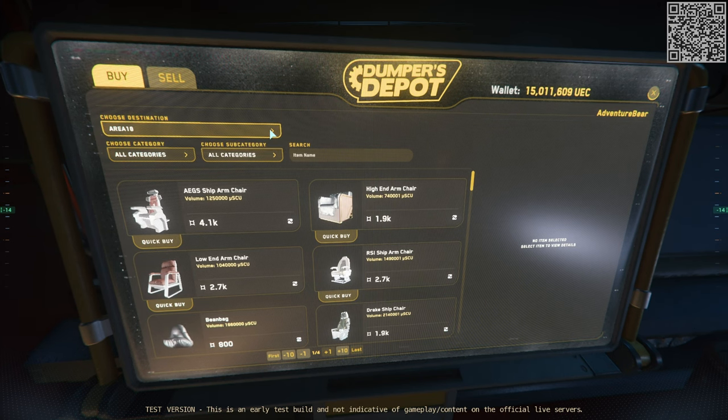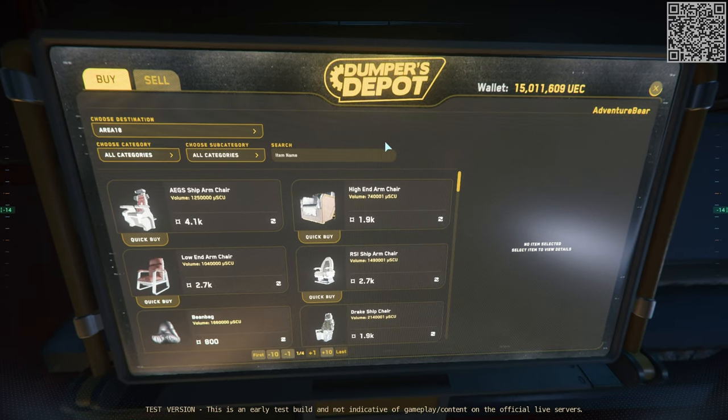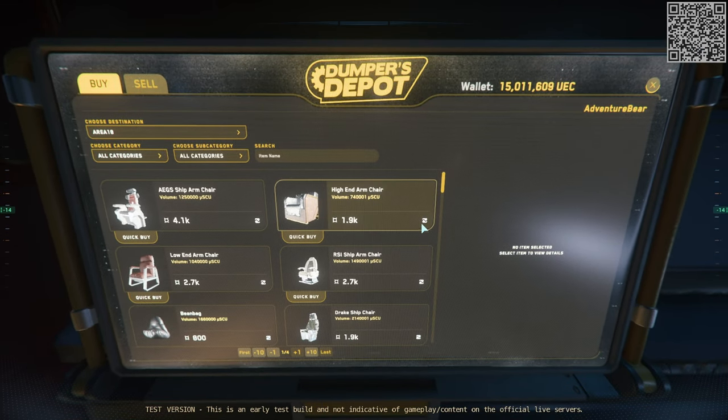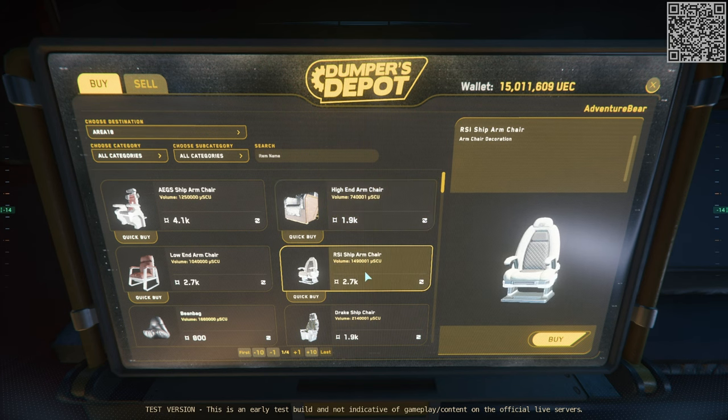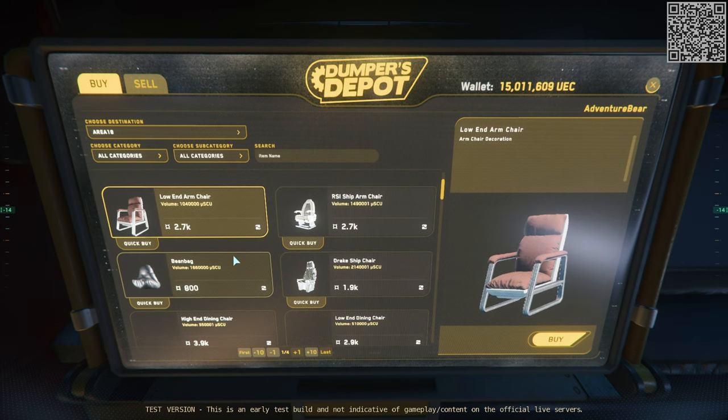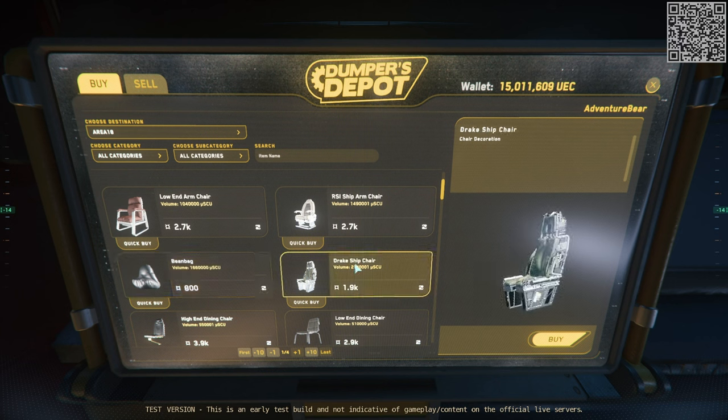There is not a large selection of items to buy. However, I am happy to see the different styles that are represented in the limited selection that is here. Also note that I ran over to Kelto on Orison, and I confirmed that the items for sale there are the same as at Dumpers Depot.